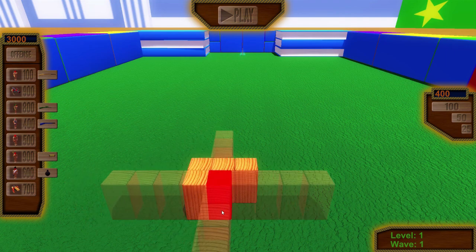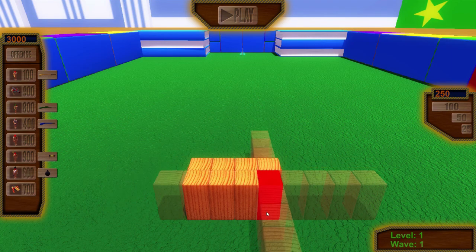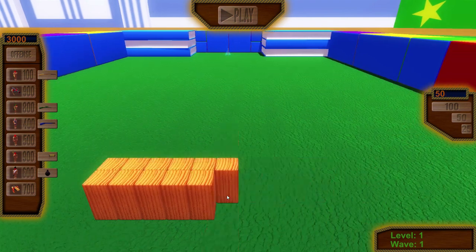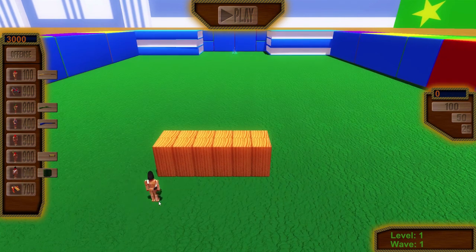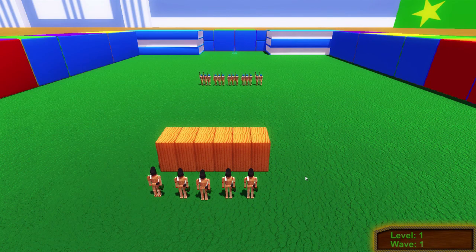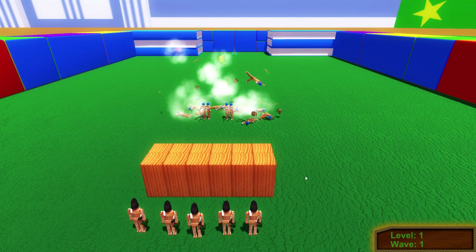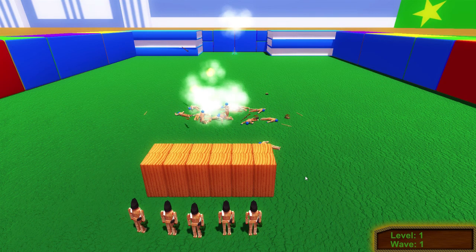We're going to put down three of these and build a thick wall. Let's see how far we can go out. We'll do one more layer and then we're going to put down nothing but grenadiers - I'll put them on defense. See, it IS different units! So it's based off of what units you place down - that's kind of cool.